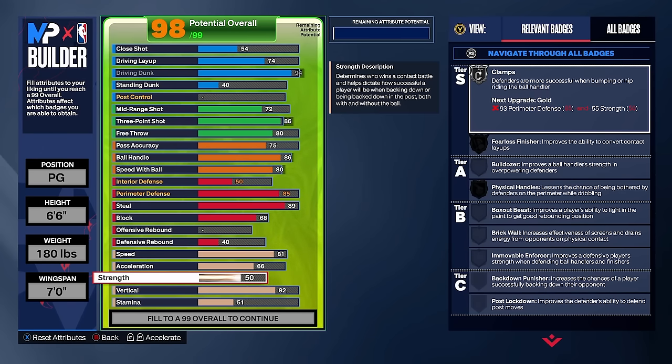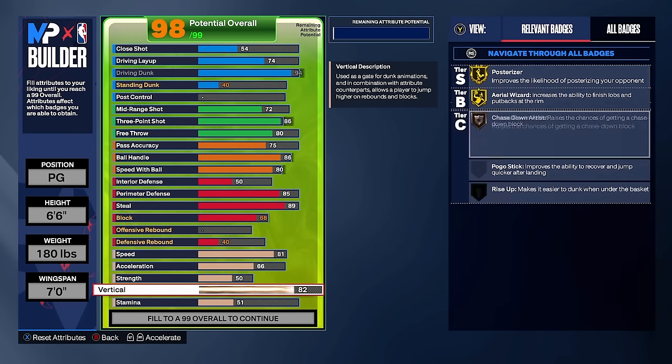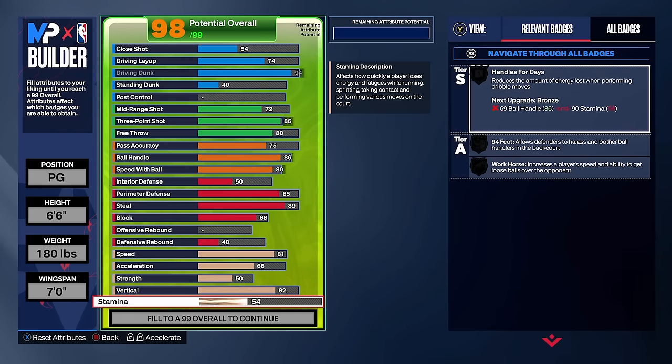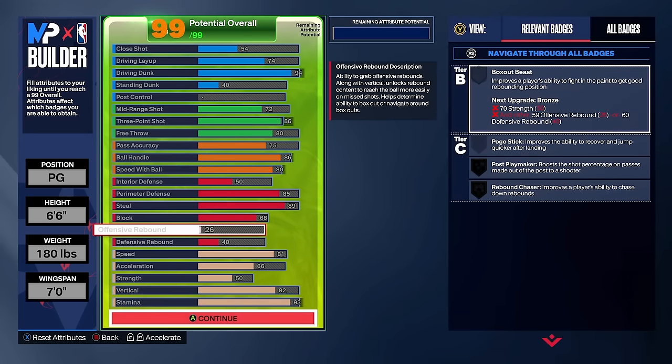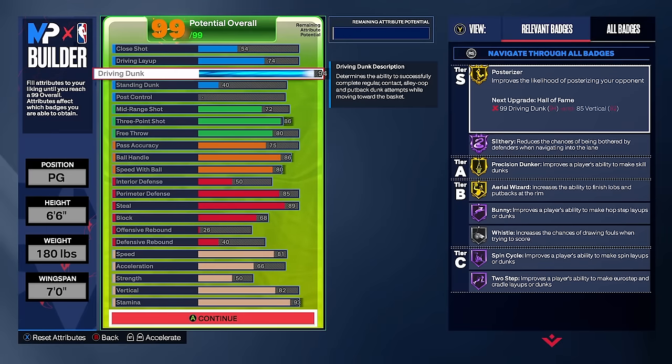That is it for our defensive category, and you guys can see we're at 98 out of 99 overall. So go all the way down to your stamina and max it out to a 93. This gives us Silver Handles for Days, Silver 94 Feet, and Silver Workhorse. Then with any attributes left over, I just put mine on offensive rebound up to a 26 — that doesn't affect much, but those are the finalized stats on the build.